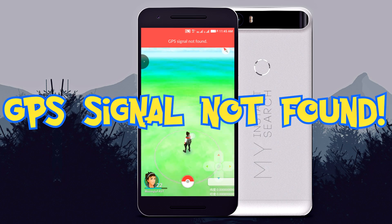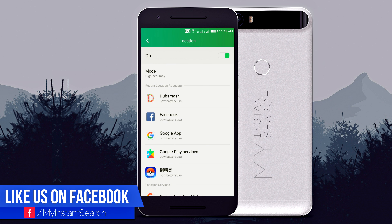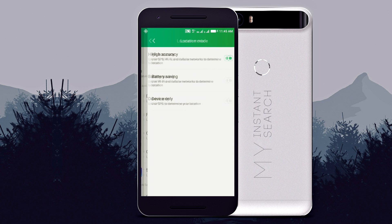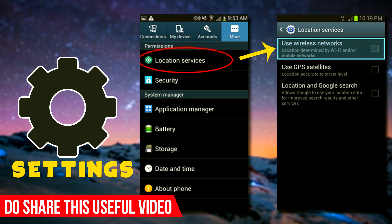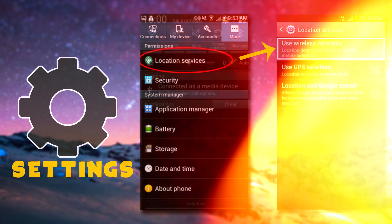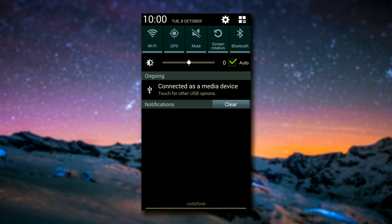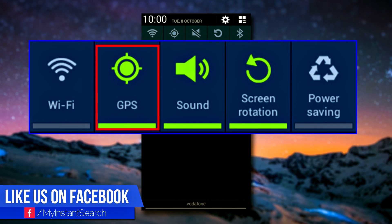To fix the GPS signal not found error, open Android settings, then go to Location and turn it on. Then set the mode to high accuracy. If you are a Samsung device user, open Android settings, go to Location Services, then check 'Use wireless networks.' Or you can just pull the notifications panel down and tap GPS, and the location will be turned on.